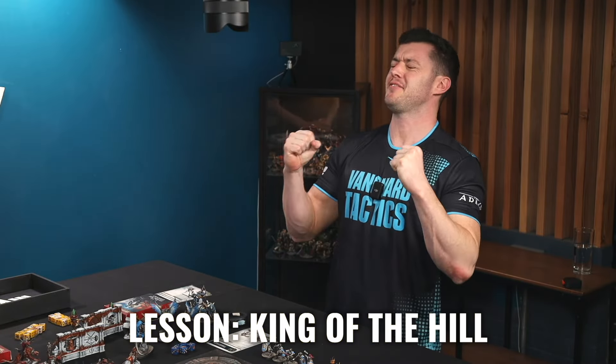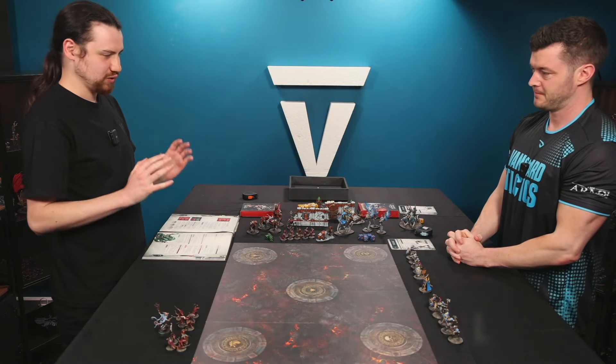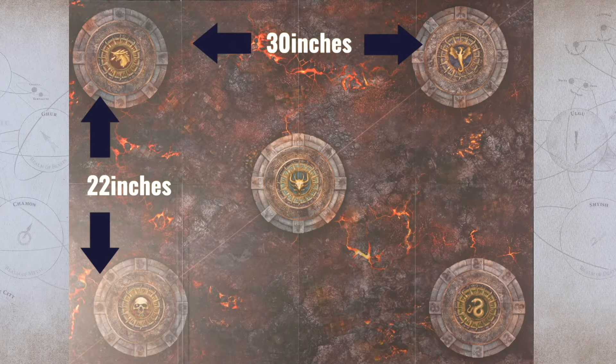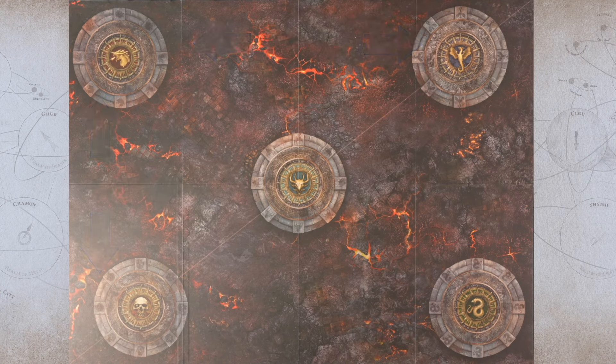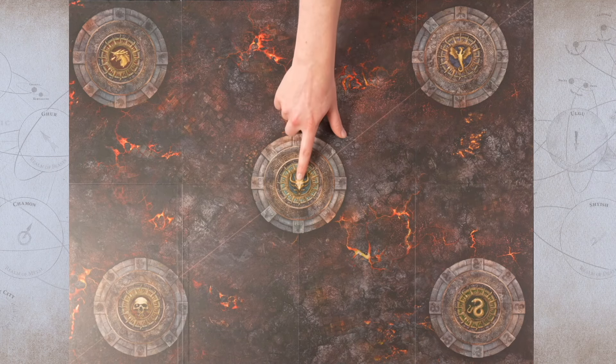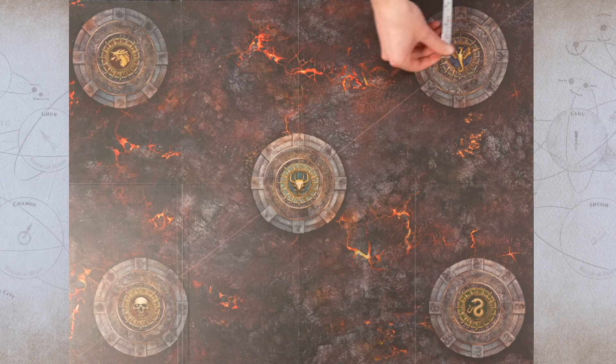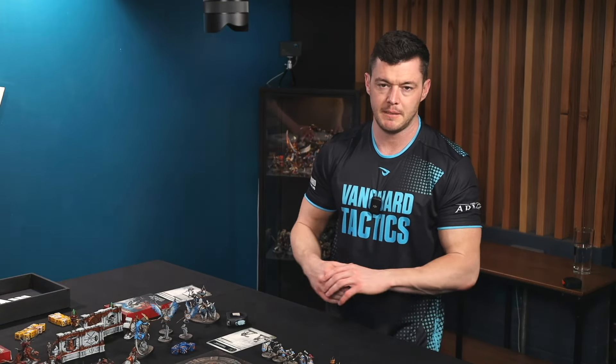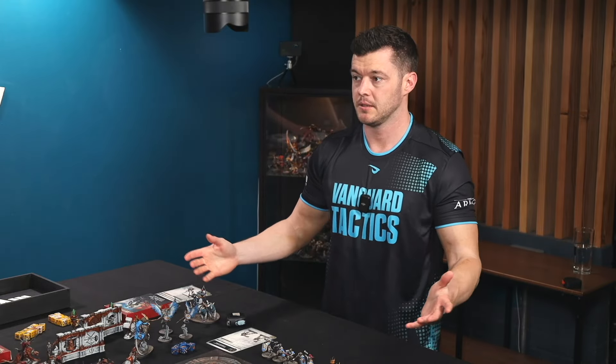Right Michael, it's time to see who is going to be king of the hill. For this game we have our spearhead board — a 22 inch by 30 inch playing area — and we need some objective markers. We have them marked on the board already, but if you don't, mark out your playing area with one objective in the center and the others placed three and a half inches in one way and four and a half inches from the side.